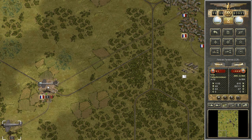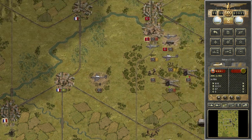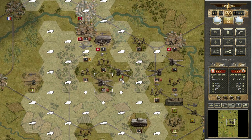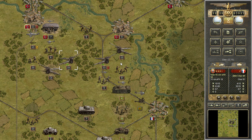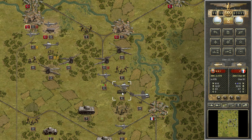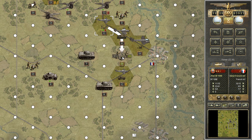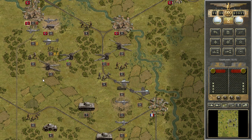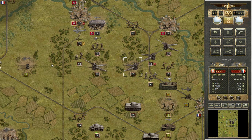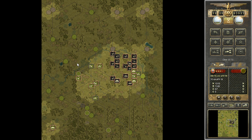The Falschirmjäger can go here — they need new bombs, supplies. Let's try to kill the Char B1. Artillery support here, and take a look at the strategic map.